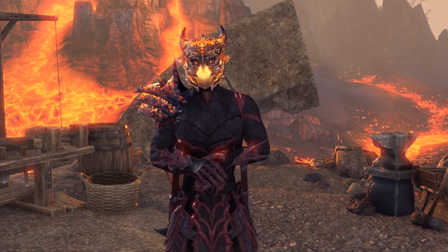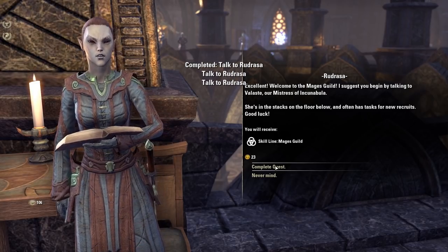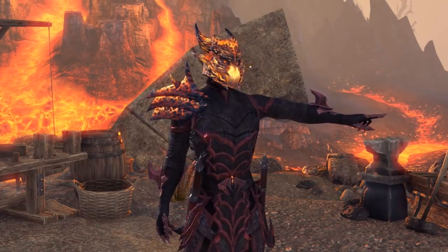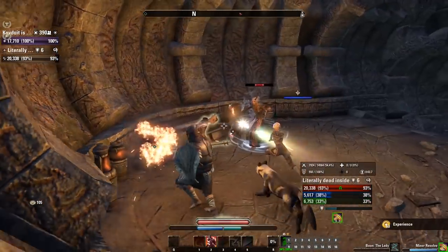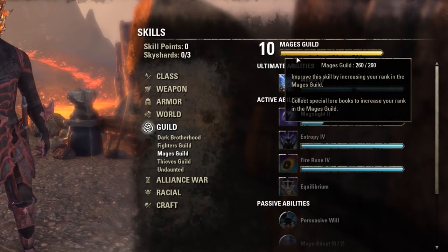Now, before you head out on your geeky adventure, make sure you hit the Fighter's Guild and Mage's Guild just to get those skill lines. As soon as you have the trees, you can start leveling the skills. Delves contain lots of zombies and daedra killing to level up your Fighter's Guild, and a ton of lore books for you nerds to read to level your Mage's Guild.